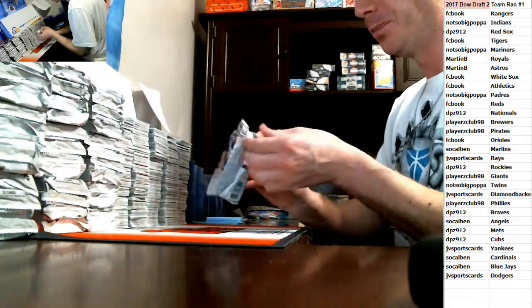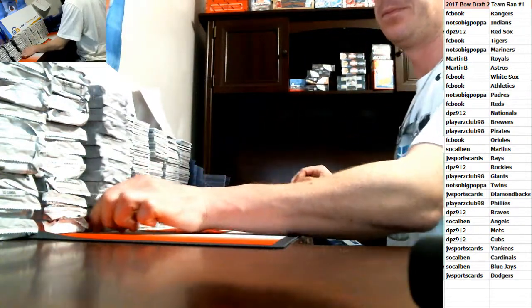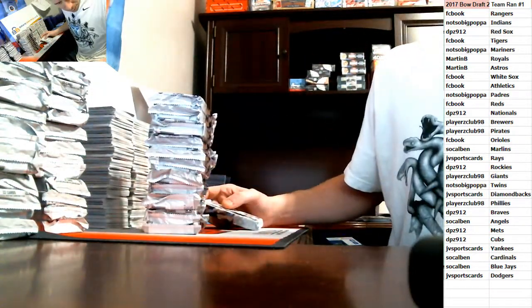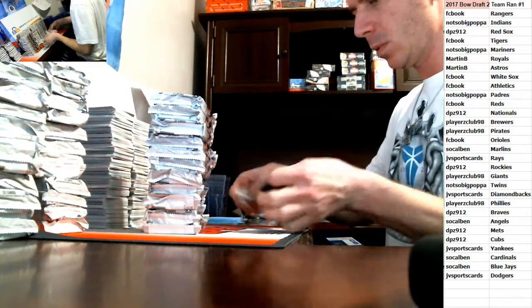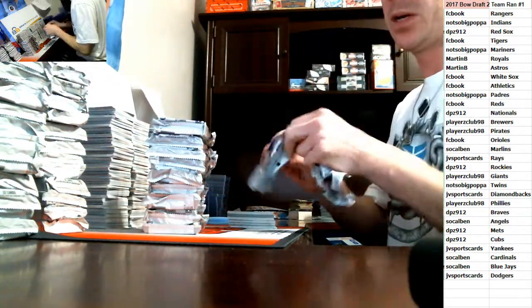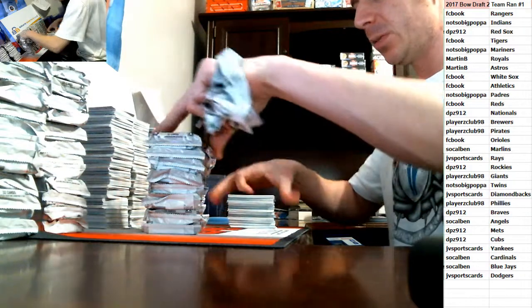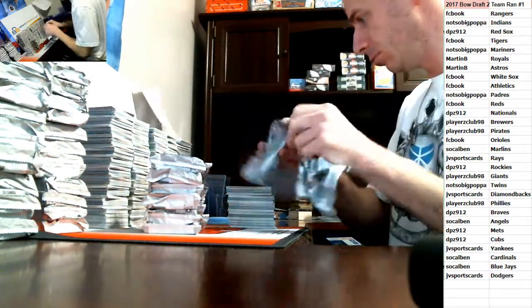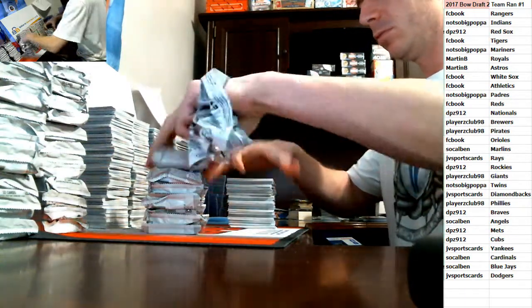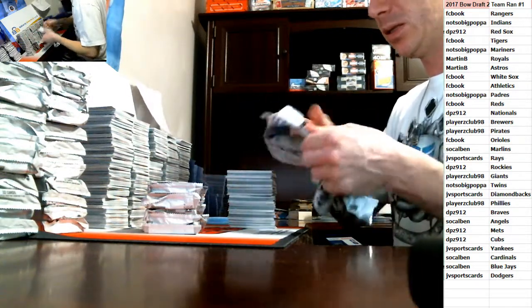One more pack in that box. Whatever you guys want to do — division breaks, half case, full case, Bowman Draft or Bowman's Best or NT, anything. There's a dual case of Bowman's Best in the store along with some single cases and some divisions. The dual case is the closest to filling on Bowman's Best.